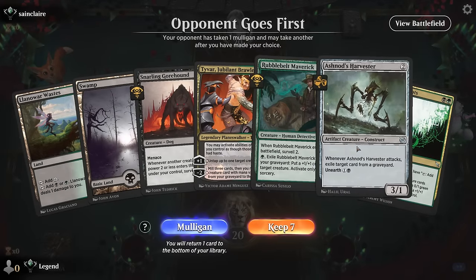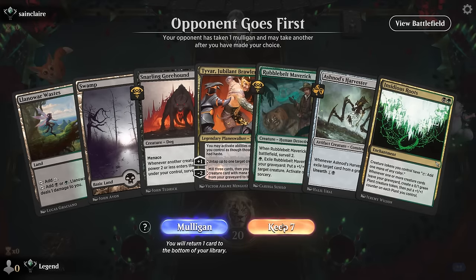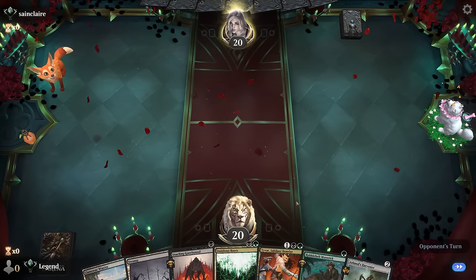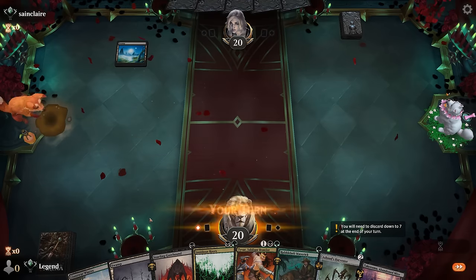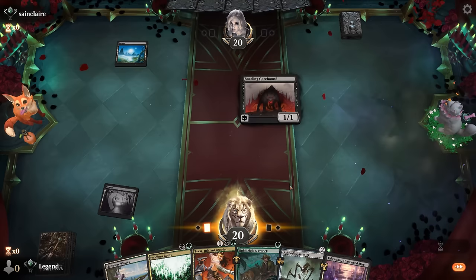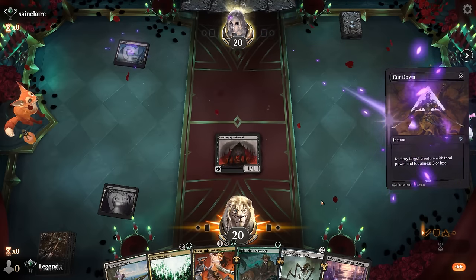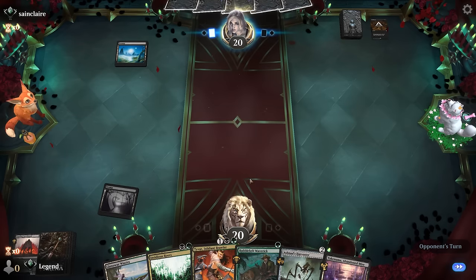Okay, we're on the draw with a fine hand. We've got Insidious Roots and Tyvar, so we just need to keep Tyvar alive and then we'll be able to tap our plant for mana right away. We'll start with a Gore Hound — a good setup piece once we get our Roots going, but it's going to get cut down for now. We can maybe get it back with Tyvar later.